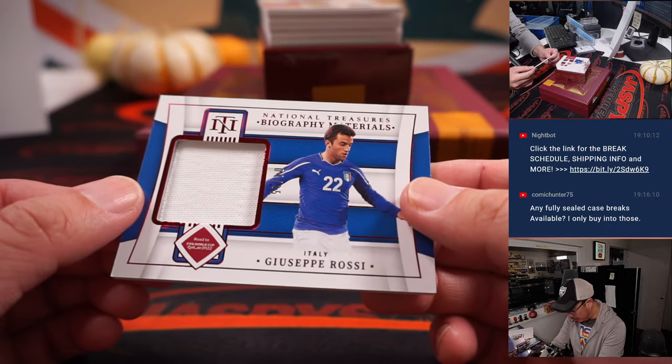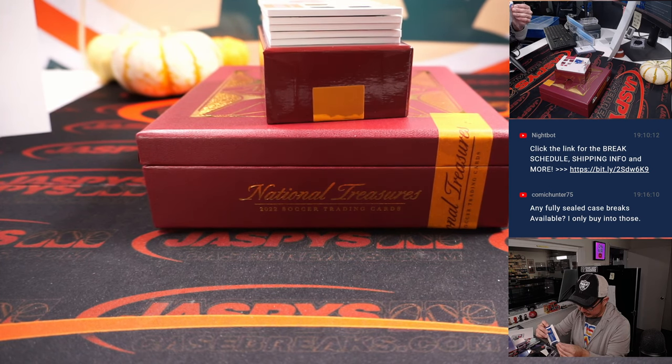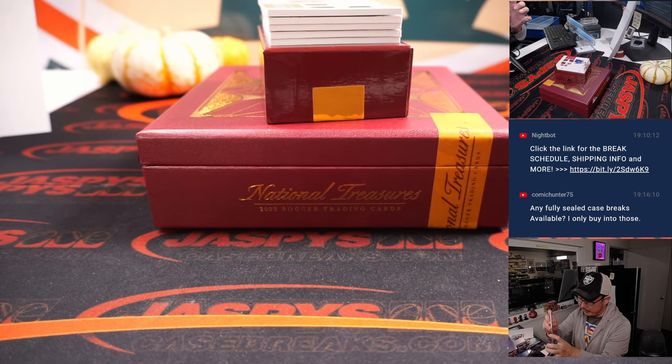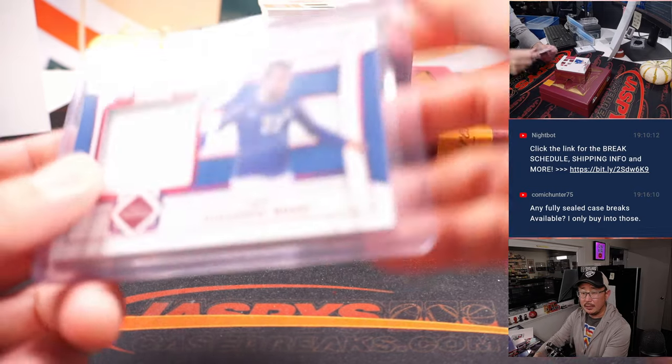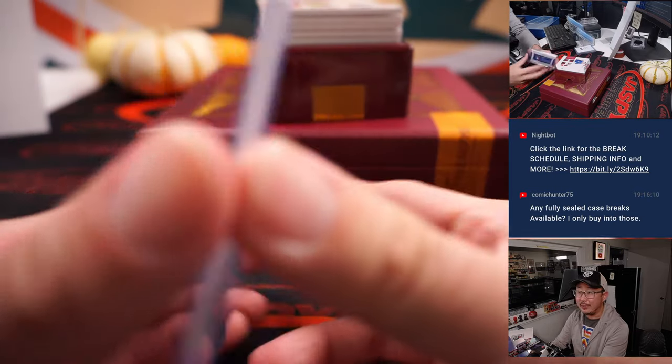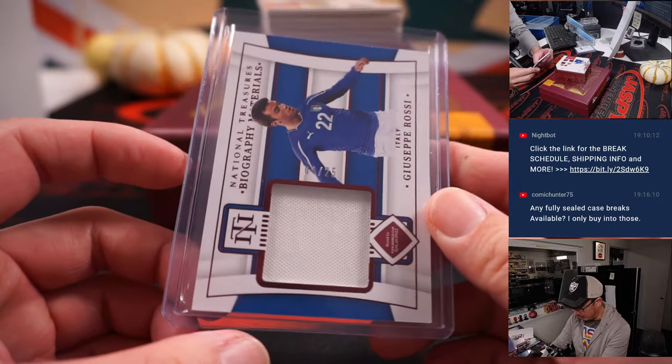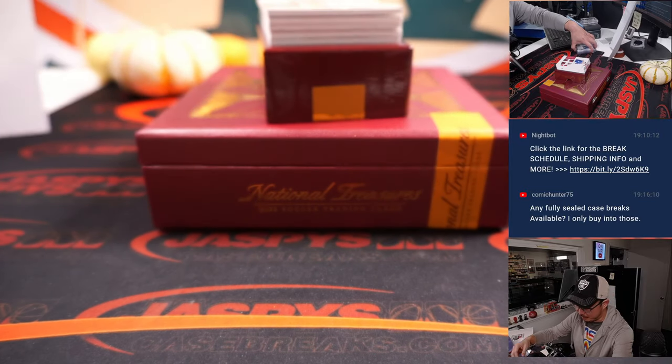We got Giuseppe Rossi, 4 out of 25, for Italy — that'll be for David B. Unfortunately that's not a Common Country situation. That box in the store is our last box in general, so if you want to try to get into the last box, I would do so. After that, we don't have any more.